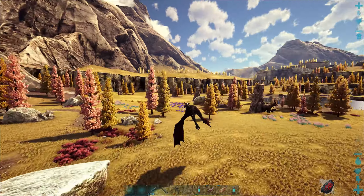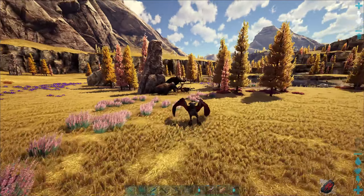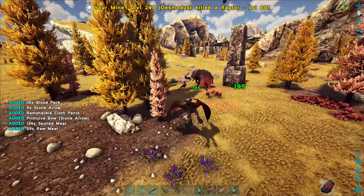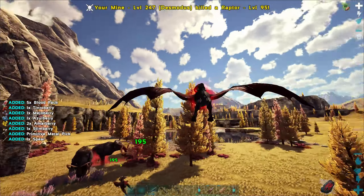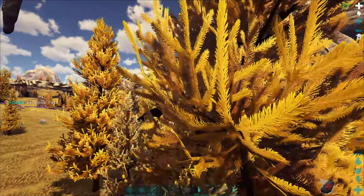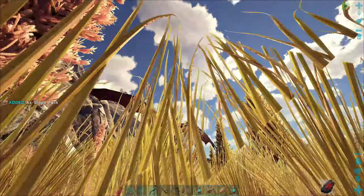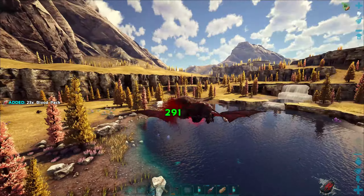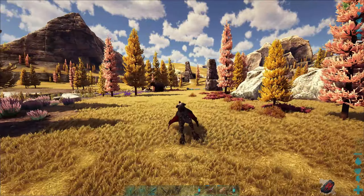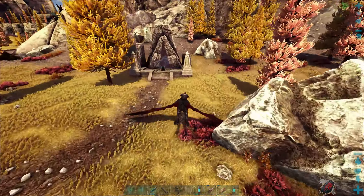I'm worried about the allosaurus near the boss fight area, but we'll be in the air so it'll be fine. I should have brought the shadow mane to clear some of this out. Let's pick some of these up — that'll give us a couple blood packs just in case. That's kind of cool how this thing can pick up tames and kill stuff so fast. Oh, we can even pick up a pig with this thing — interesting, good to know.